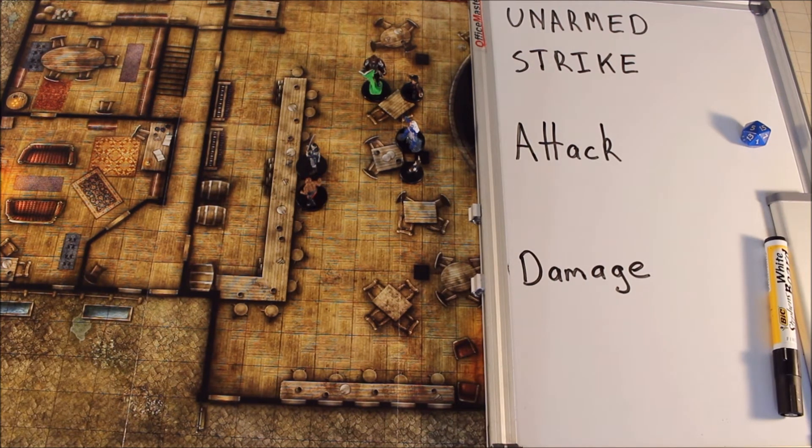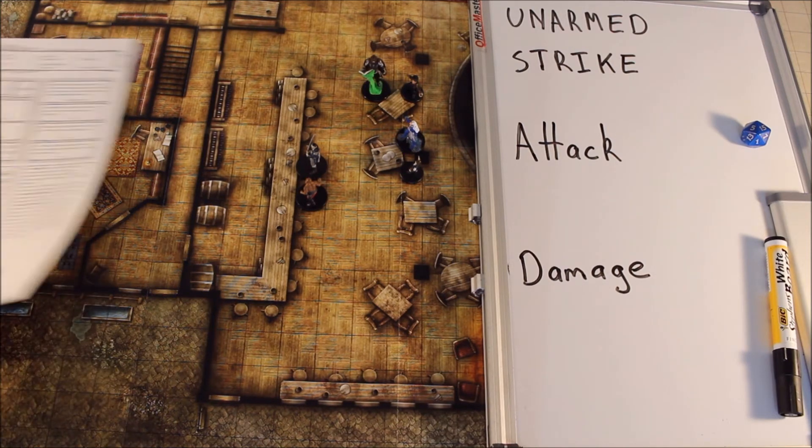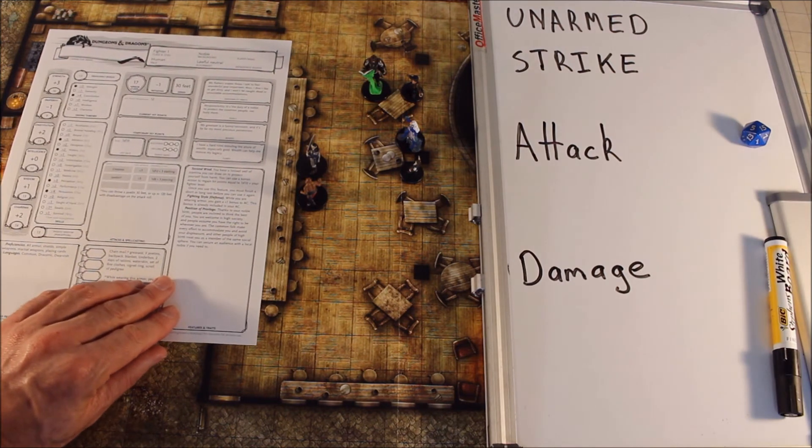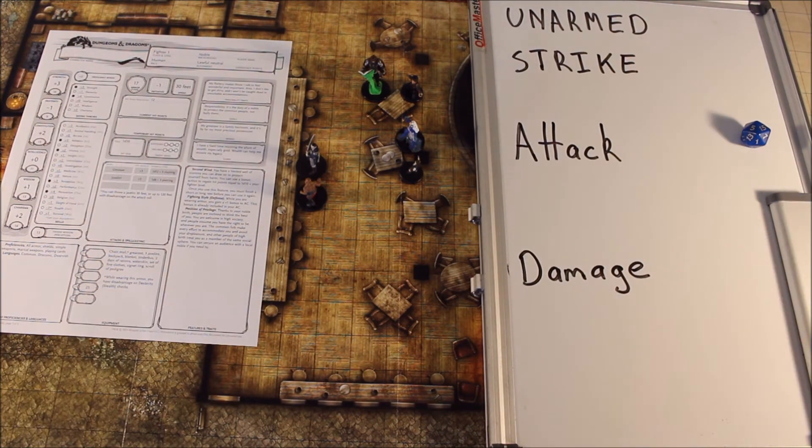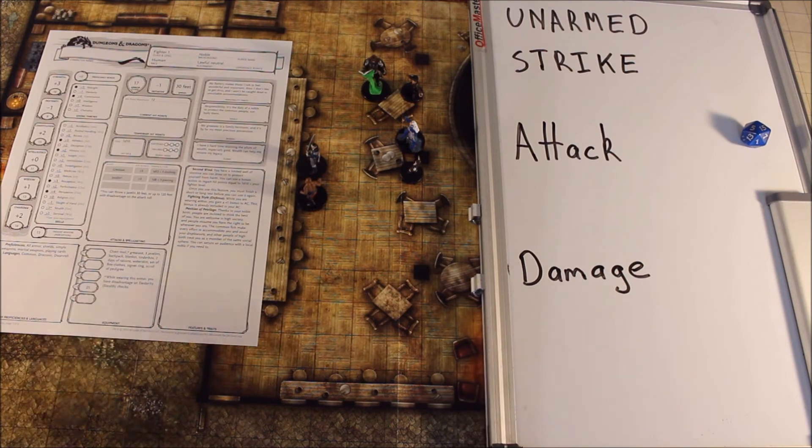Rather than drawing a sword and killing him by slicing him in half or anything like that, he decides he'll use an unarmed strike and tries to punch him. So if we have a look at our character sheet here, this is a level 1 character. So the first thing we want to do is have a look at the strength modifier for our fighter.